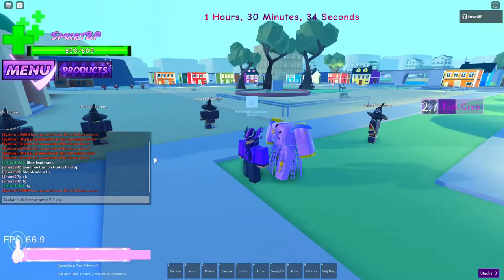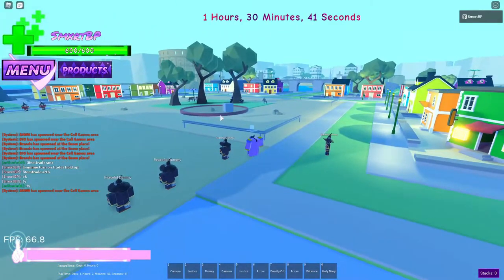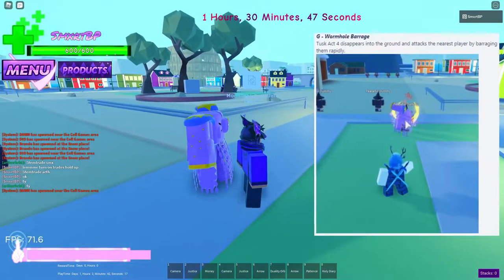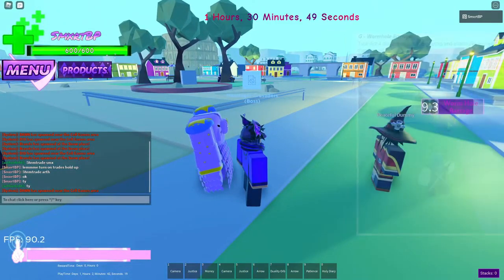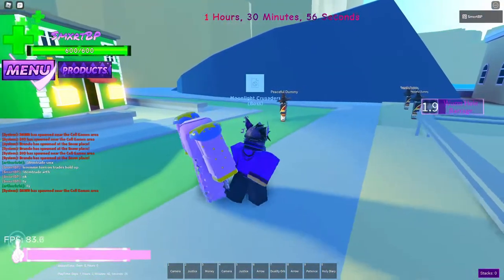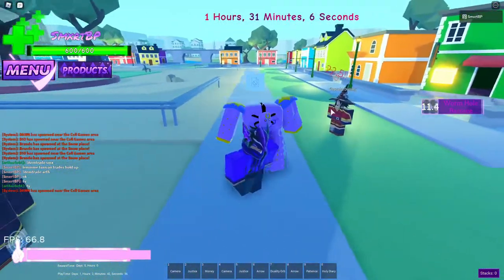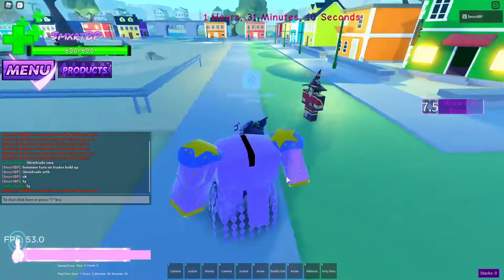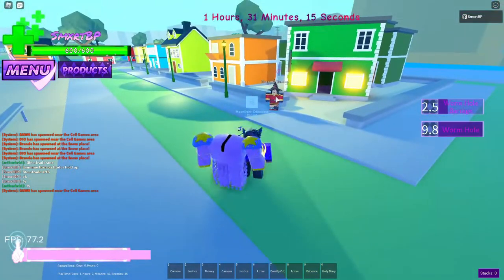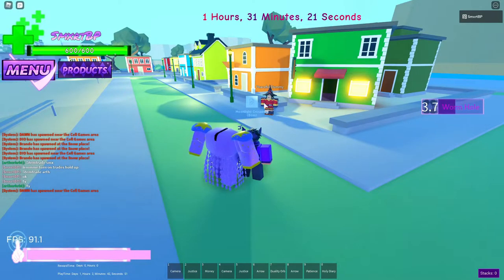The G move is called Wormhole Barrage. I have to aim Tusk at someone for it to work - it's like another barrage but with good damage. The F move is Wormhole Teleportation - you press F and it teleports you. That's pretty busted.